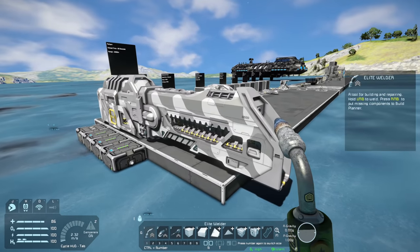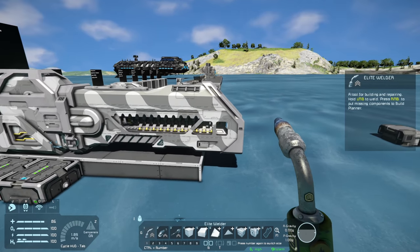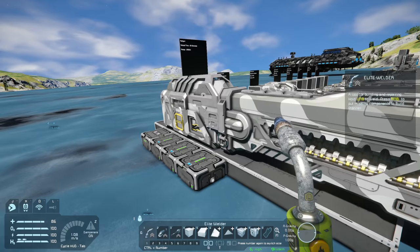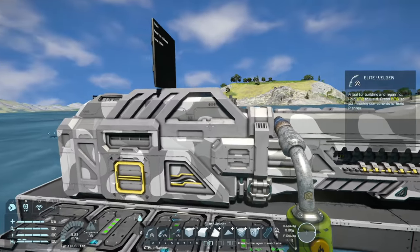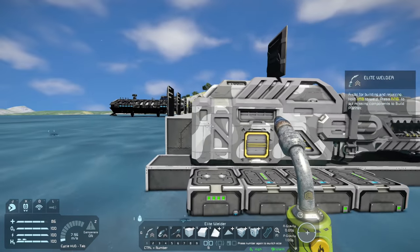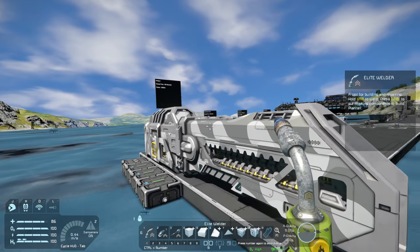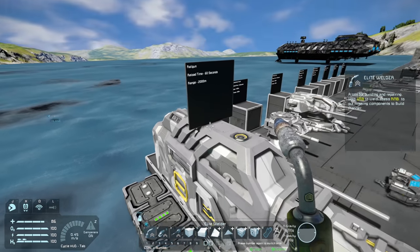So here we have the absolute behemoth of a railgun. This block is insane — it's an 8 by 2 size weapon, which is absolutely massive. I really have to hand it to Keen Software; the models they've come up with for these turrets are nothing short of spectacular. I've been waiting for this update for a long time and it is definitely worth the wait.